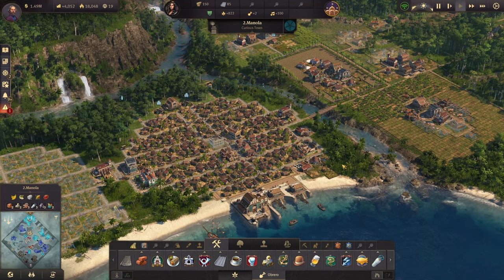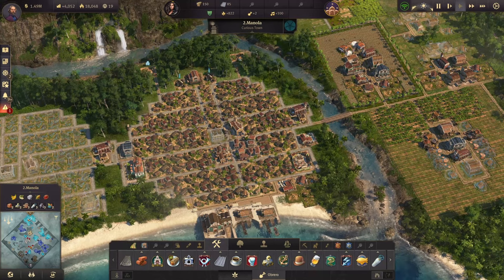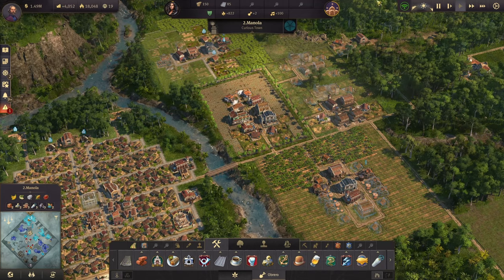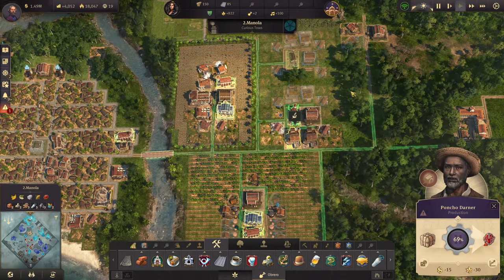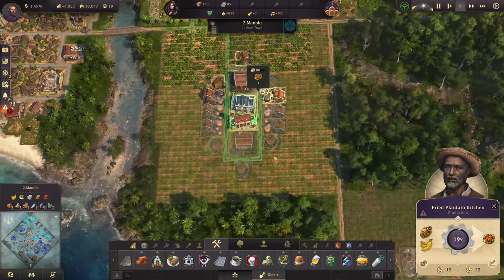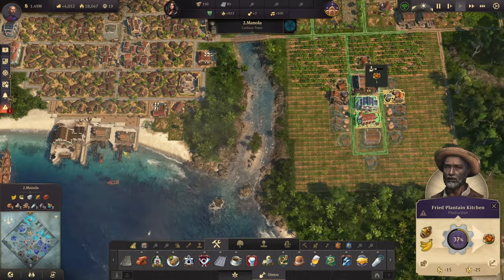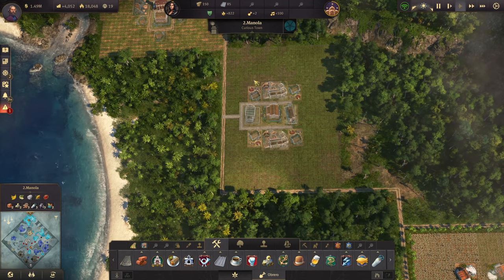I brought wood from the old world to quickly develop Manola. We already have a population stamp placed and started building Obrero houses. Stamps have been laid out for poncho production, a larger fried plantain layout — which just needs fish oil — and a bigger coffee setup with two roasters instead of one.